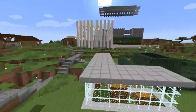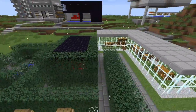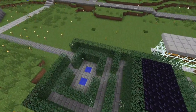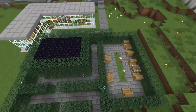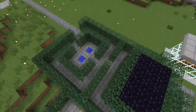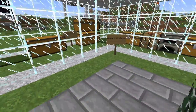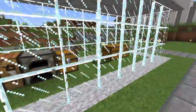I decided to decorate the center of the spawn point as well. There wasn't really anything here and it's kind of an awkward space, so I decided to decorate a little bit. I put a little bit of a maze — a really easy maze — in the middle. And then I decided to commemorate the beginning of the server with this little room. These are the original chests that we built when we first got on the server.